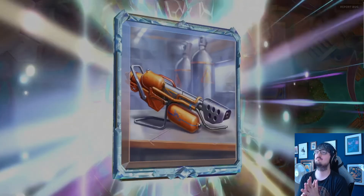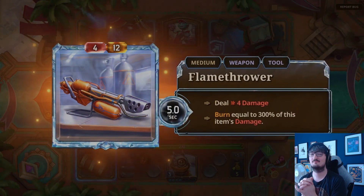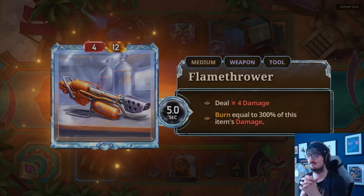We have another item reveal, which means a lot more information about the Bazaar. Let's jump in. Flamethrower today — one of Dooley's spiciest items.